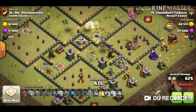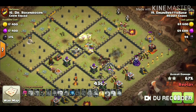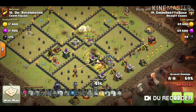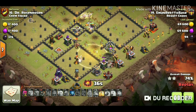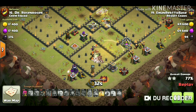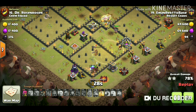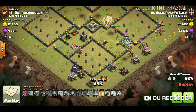Now you can see the hogs — he dropped all the hogs from the 3 o'clock side. He had three heal spells and now used one, leaving two heal spells remaining. Still very powerful for him, he's holding well with those two heal spells.